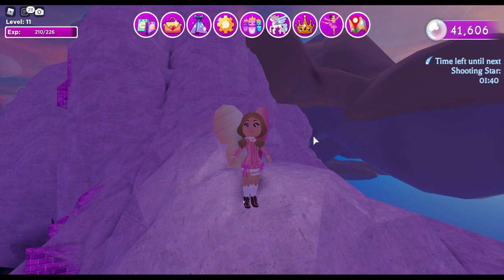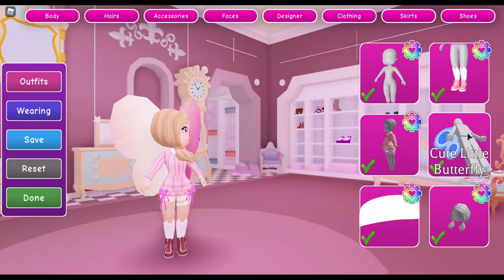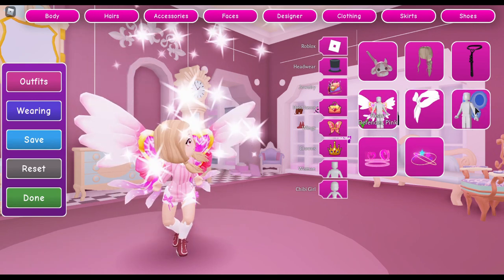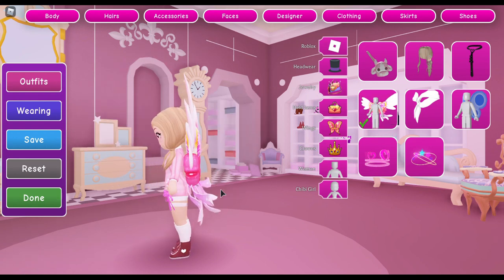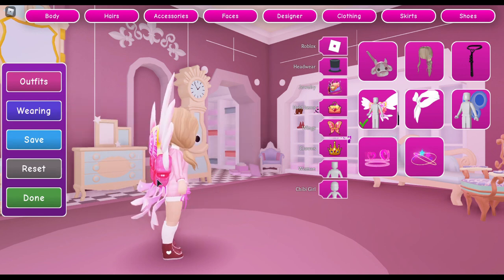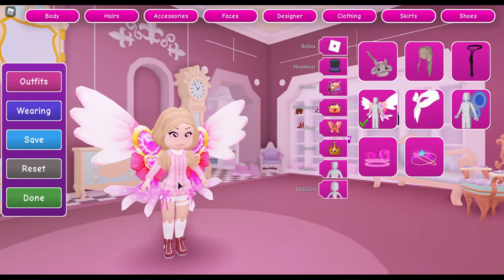Let's go ahead and try another pair of wings to see if it works. I'm pretty sure this works on all wings. So let's go back to our wardrobe, take our cute little butterfly wings off, and put on the heart defender wings. They are currently the color pink — actually these are probably my favorite wings honestly. Look at the back — we got our little bows and hearts with bows and a heart on the bow. This is adorable.